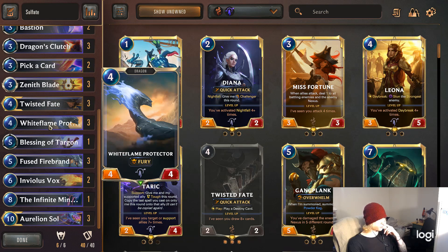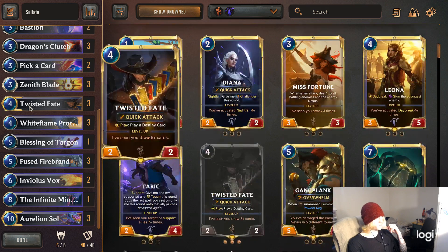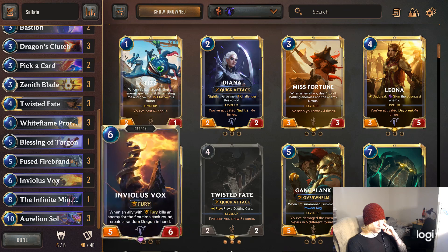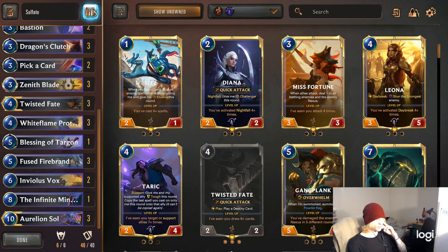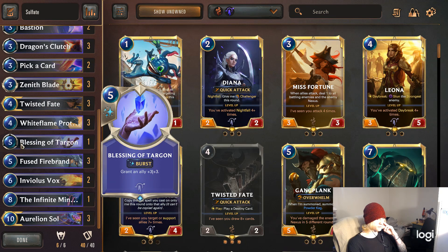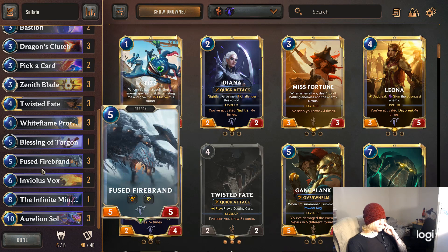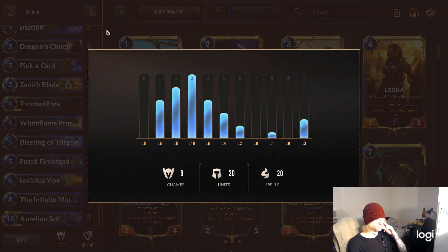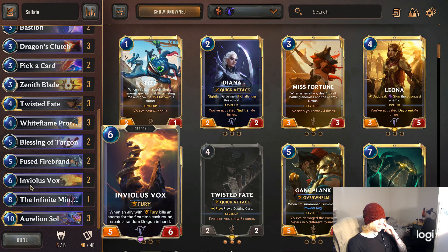We got the White Flame Protector as the first dragon because he's probably the best three-mana dragon. Blessing of Tarragon is a one-off, which I actually put as a two-off in this rated game because it sounded better, but it didn't actually work as well — it's just too expensive, it's an expensive I-spell. Fuse Firebrand I put as a two-off, it could probably be a three-off, it's a pretty good card. Violus Vox is a two-off because it's expensive — you don't want too many of these, but it's a really good card.